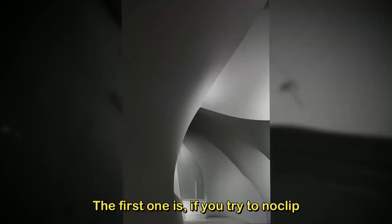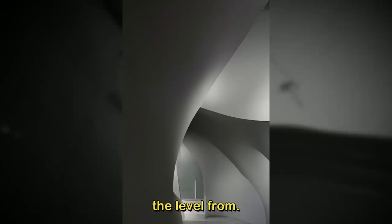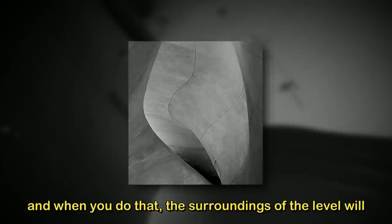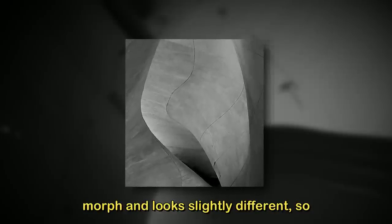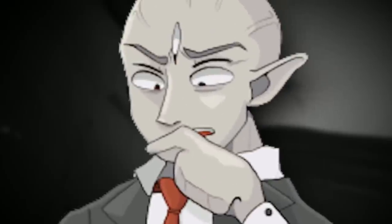The first anomaly: if you try to noclip through any of the structures here, you'll just be sent back to where you entered the level from and you'll have to start over. And when you do that, the surroundings of the level will morph and look slightly different, so you'll never be able to go the same path ever. No huge changes at first, but it's enough to make you confused.